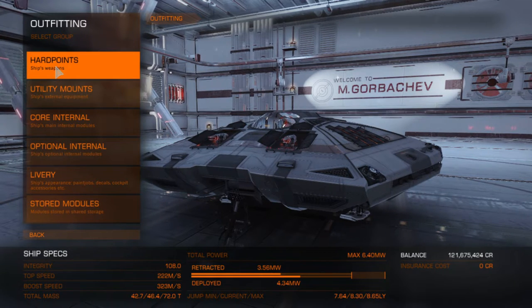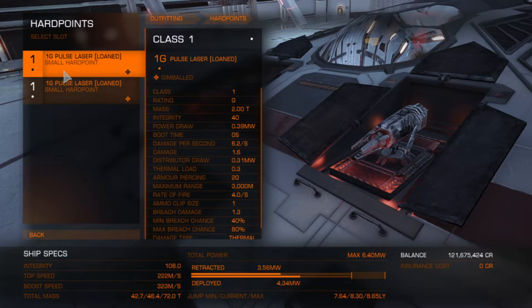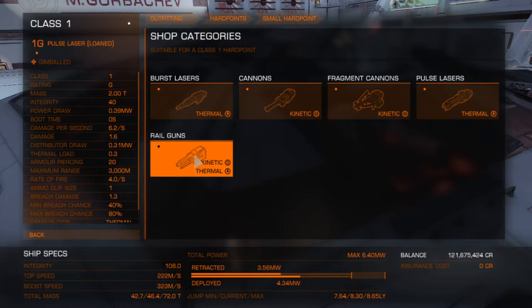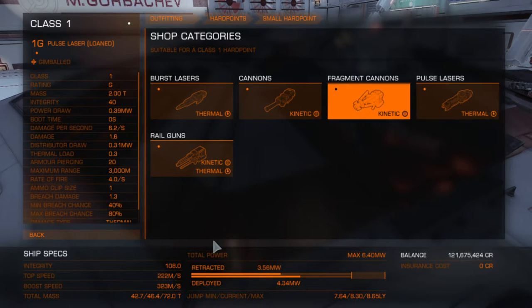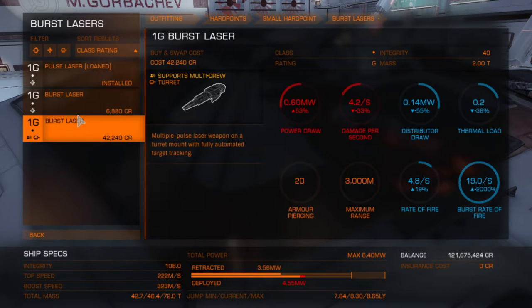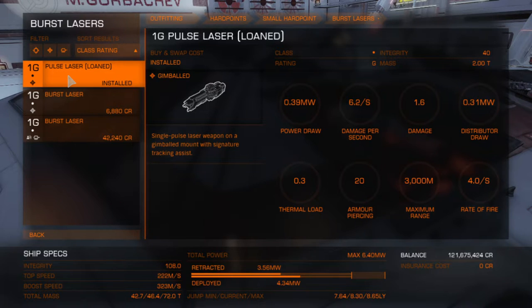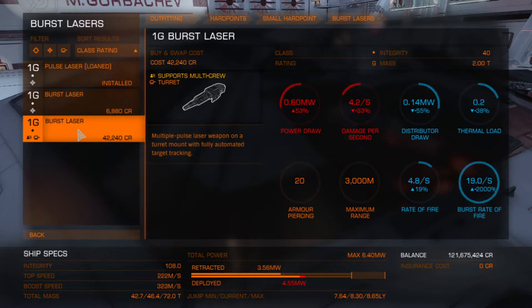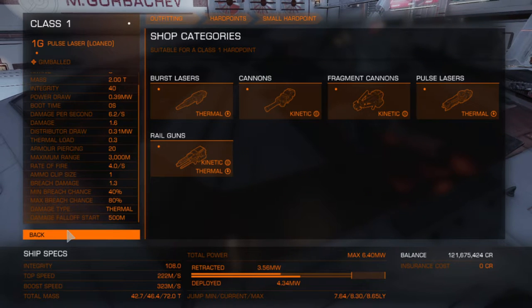Let's look at our hardpoints. All we've got are these two small size-one hardpoints, which we can equip with burst lasers, railguns, cannons, fragmentation cannons, or pulse lasers — but they're not going to do too much damage. We have a pulse laser already installed, but we can also fit a gimballed burst laser. Gimballed means it does the aiming for you, and a turreted burst laser automatically fires at anything that comes within range. So it's not great in the firepower department.